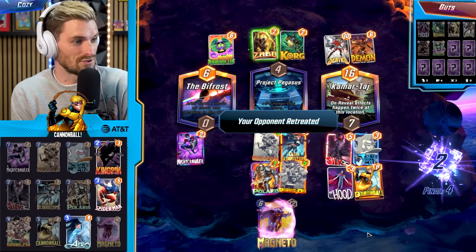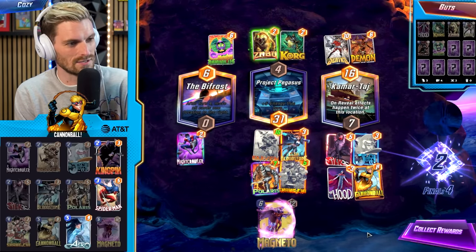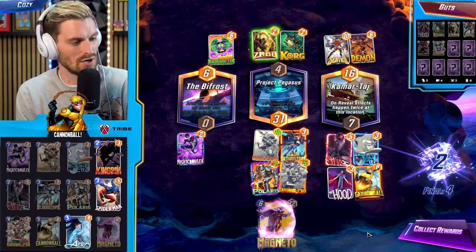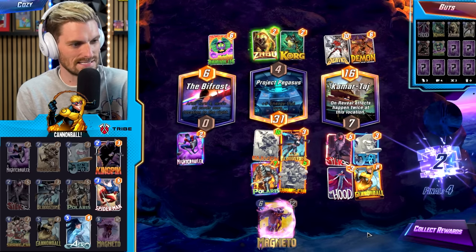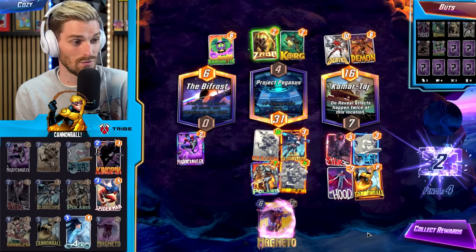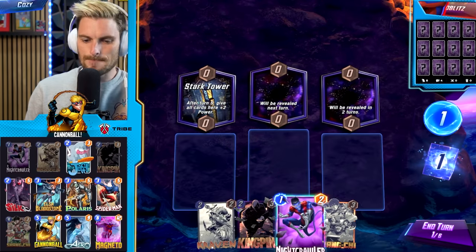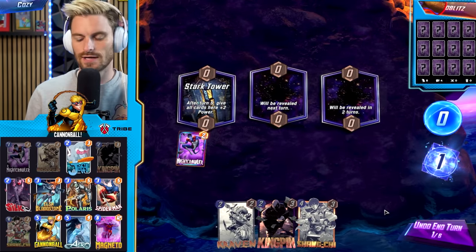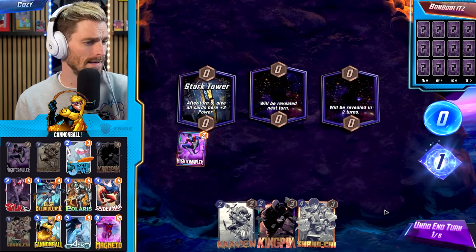Opponent retreats — I knew they weren't going to play. We would've had it either way. If we'd played Shang-Chi mid and hit Century mid it could've helped them, but Silk would've bounced to mid or Bifrost. We had a lot of ways to win that one.